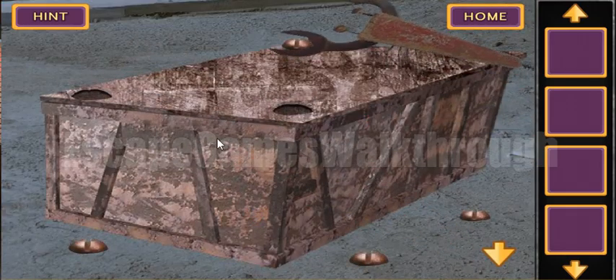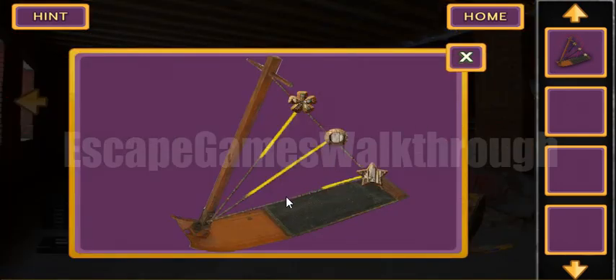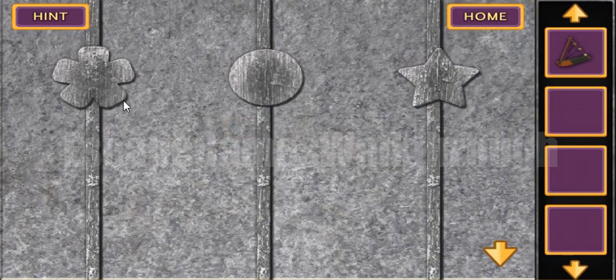Inside we've got something strange looking like a harp but it contains a hint. We can see strings of different lengths — yellow strings. The first and shortest is star, then flower, then circle. We will use this knowledge here to open this cannon: star, then flower, then circle.